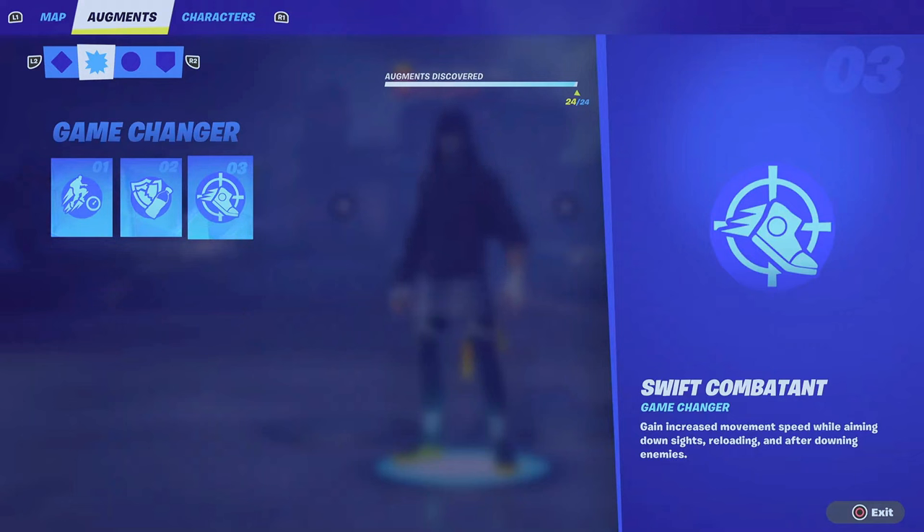Movement speed is always key in fights. Let's play out a scenario — you ADS, spray an enemy, and knock them, so your movement speed continues throughout those actions. As you're running towards them with additional movement speed, you reload to continue the movement speed boost, spray once, reload as you run up to wipe the rest of the squad. Definitely a game changer — my favorite off the bat.